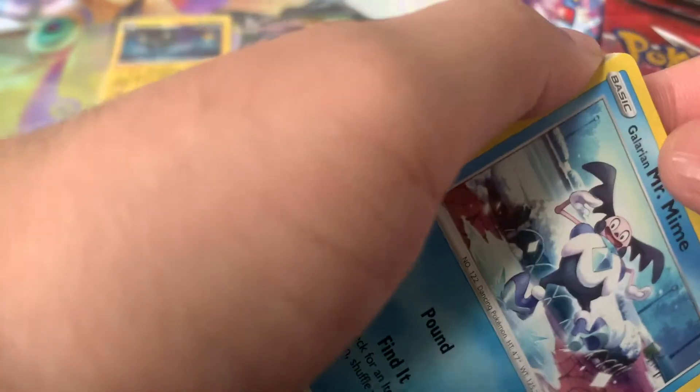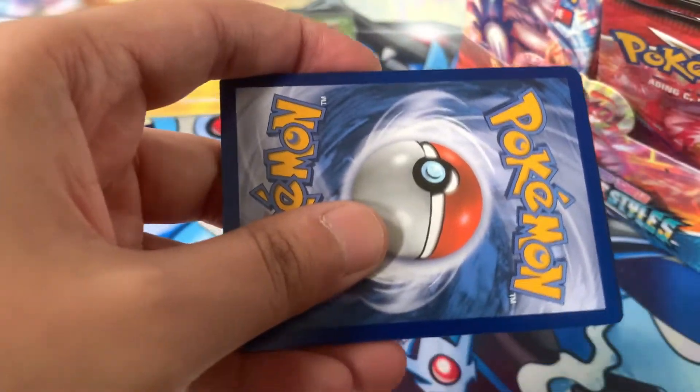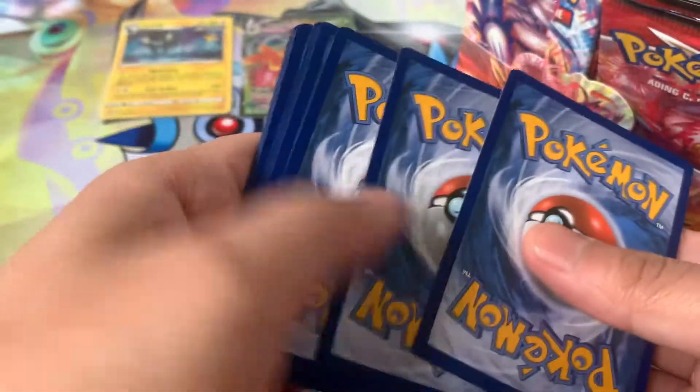Alright, so we had some weird things occur in the last video where I pulled a pack with a white code card — there was no holo, ultra rare, nothing. I opened a pack with a green code card and it had a holo. I don't know what's going on with this box. A little weird.